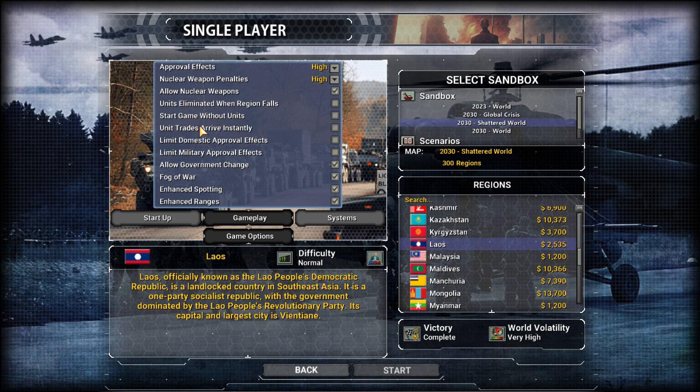Unit trades arrive instantly — this is an in-game setting. There is a new thing in this iteration of the Supreme Ruler series: there is a world market where you can sell and buy units. Before, you could trade with other countries and the units would have to physically move over to your nation. This setting makes it so if you buy a unit, it will be on your soil immediately. This solves the issue where you're selling units to a country that doesn't have a land transit and supply connection — the units would just be stuck in your territory and can't move.